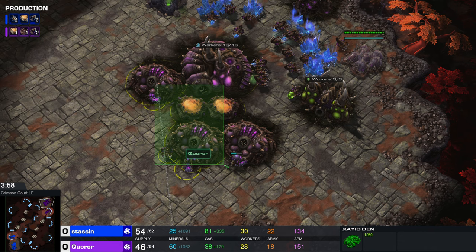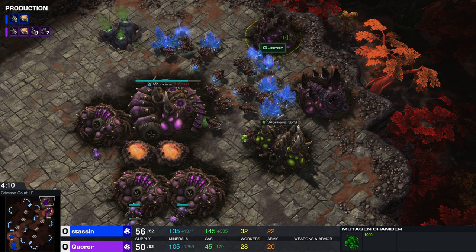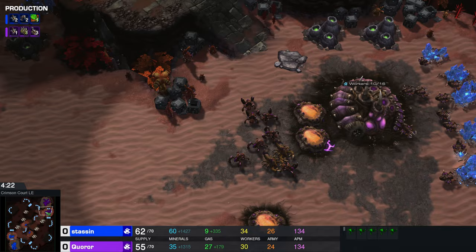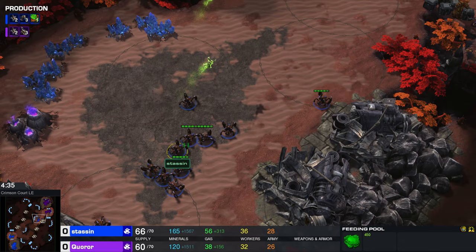We have three Zayad dens actually, and also what is a Castanelisk Den. So that is tech for the Zayad — even though it's also a den, this does not produce units; it provides tech for units. The Mutagen Chamber is going to be like your Evolution Chamber for the Zayad as well. And what do we have here — a Feeding Pool. The Feeding Pool is really cool too. It heals up to three units for the Zayad. So it's supply and it's also support, is what I would describe the Feeding Pool as.